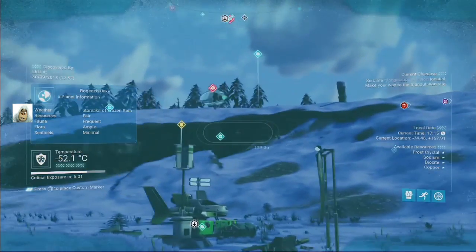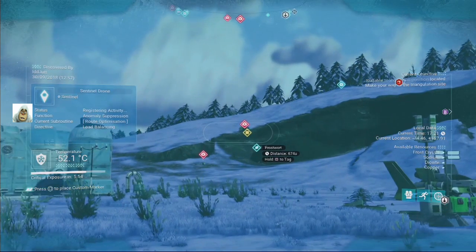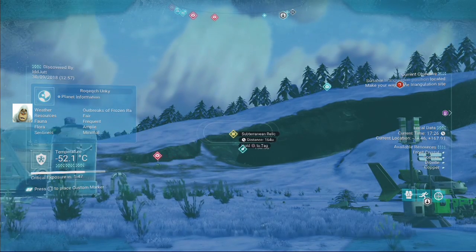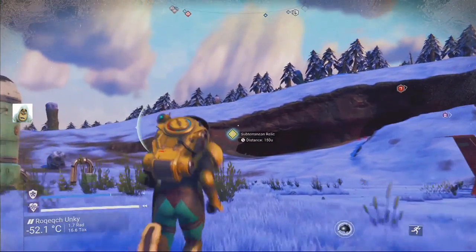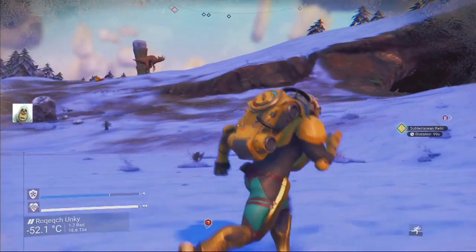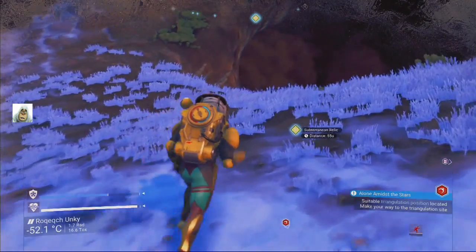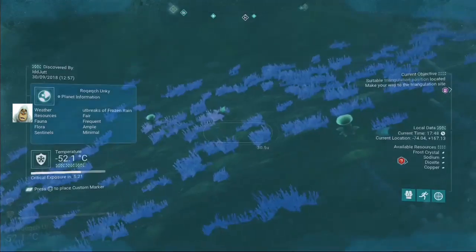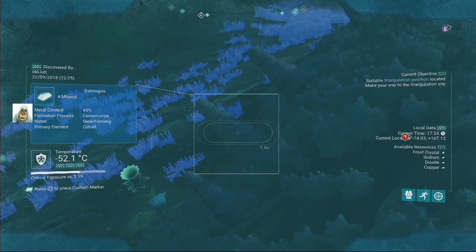Why have we got a sentinel? What's in these? Frostwort. Subterranean relic. Let's go off for the subterranean relic. Is it underground or in this cave? Yeah I got you — you've been got too.